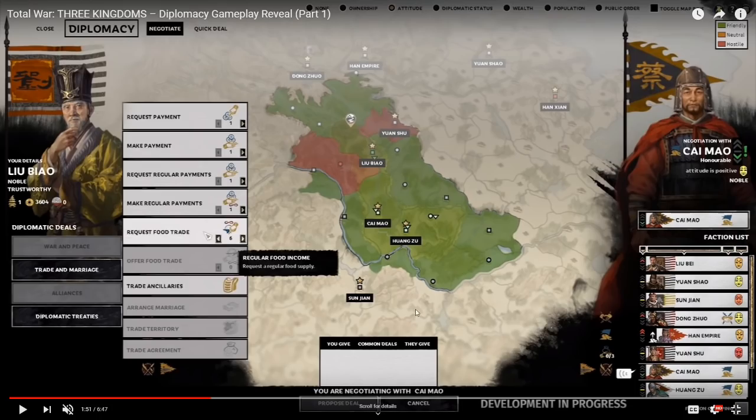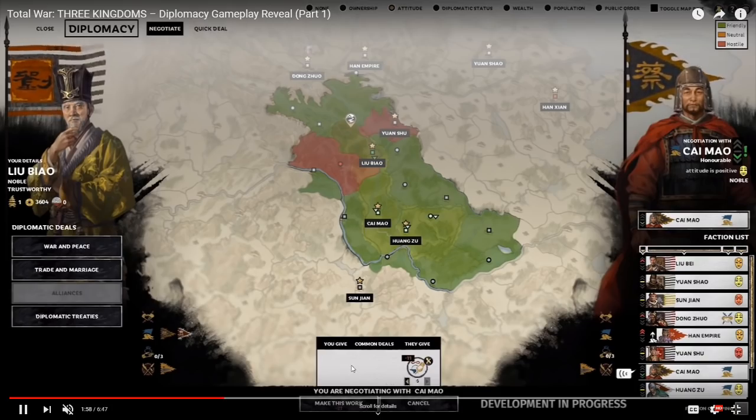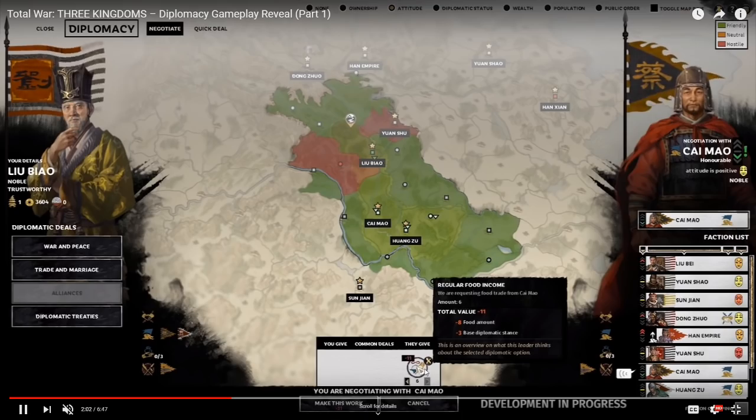With the new system, they tell you what the odds are. They've introduced a point system: if you're requesting something, you need to give them plus one over the threshold. Right now you'd need to give them something worth 12 of whatever the value represents. There's a 'make this work' button which auto-generates an offer just enough for plus one over the enemy. The food amount is at negative eight because they don't want to give up food. Your base diplomatic stance matters too — good friends will give you sweeter deals.